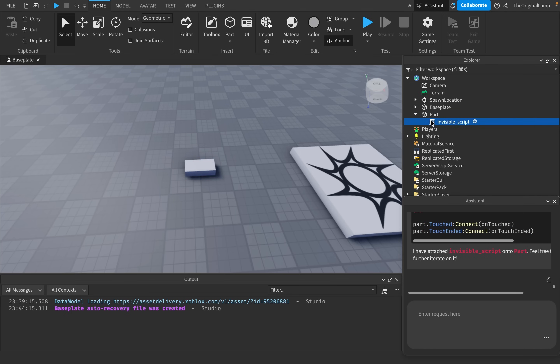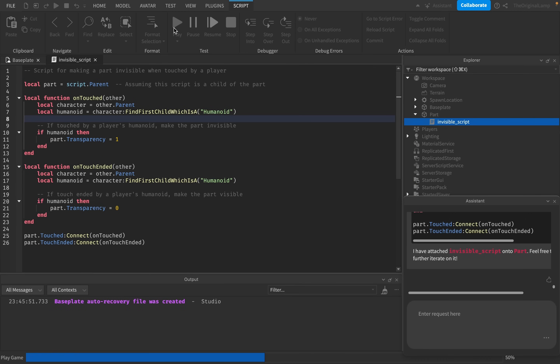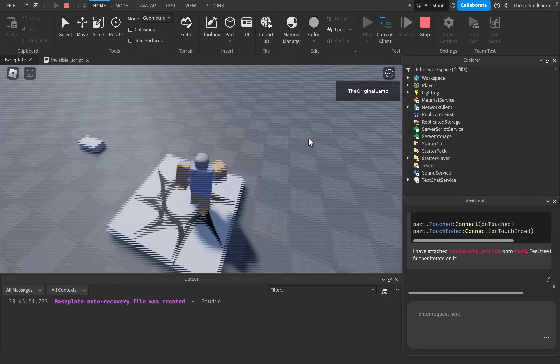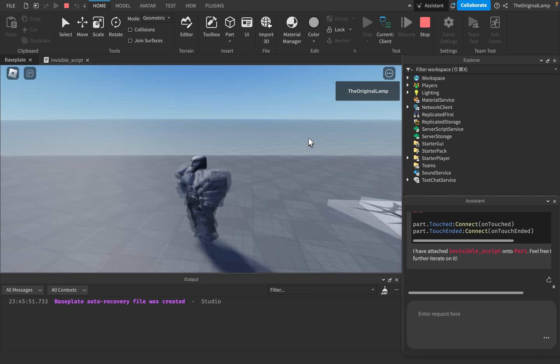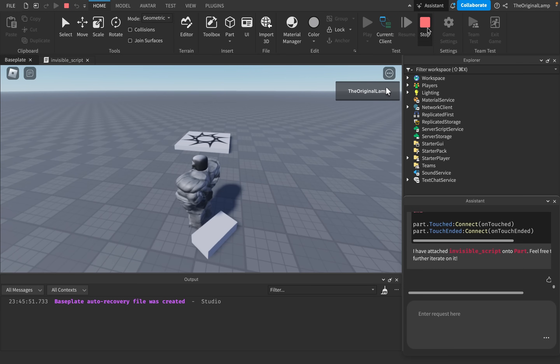The part now has the invisible script. If I open it — local part, function on touched — let me just play this. I know the script is going to work. Wow, this is it — Roblox is only going up from here.